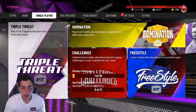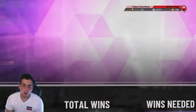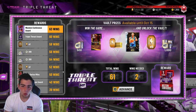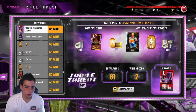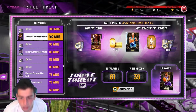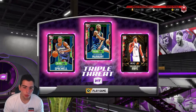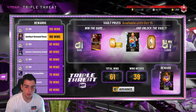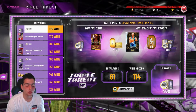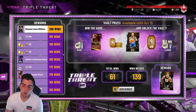After that, or if you want to do both, this is Single Player Triple Threat. These rewards are absolutely beautiful. We get this Amethyst Desmond Mason that goes to a Diamond — a dunking god. We only got 61 wins, but we'll catch up. These are my favorite cards in the whole thing.